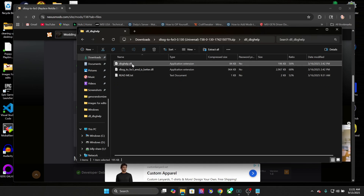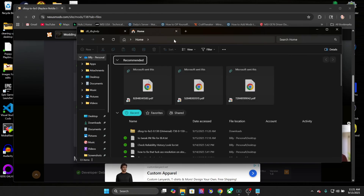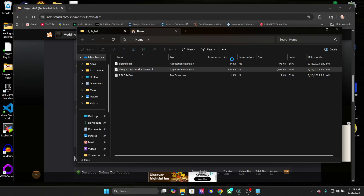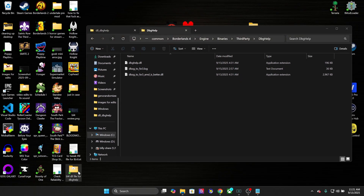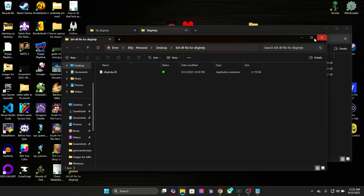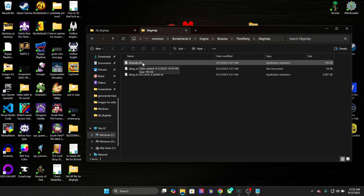You're going to grab this folder, this file, and this file. Then you're going to navigate to the install directory — you'll probably have to paste the path in yourself, I'll put it below, it'll just change the username. In there you'll have one file. For safety, I went to my desktop and created a folder and moved the original DLL there as a backup. Once you remove that file, you want to put in the dbghelp.dll.